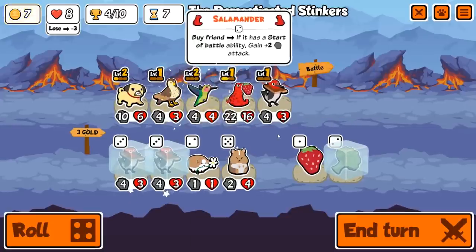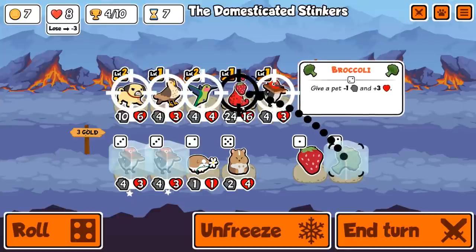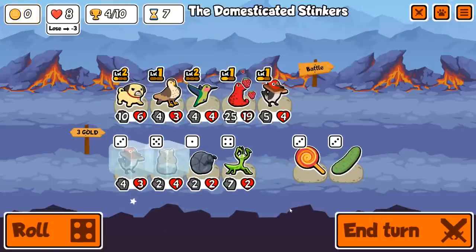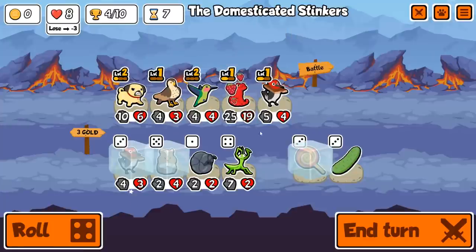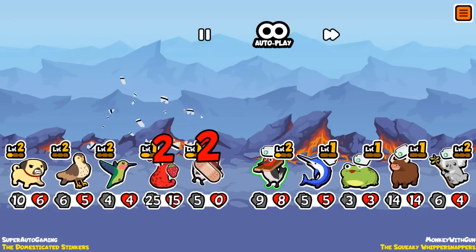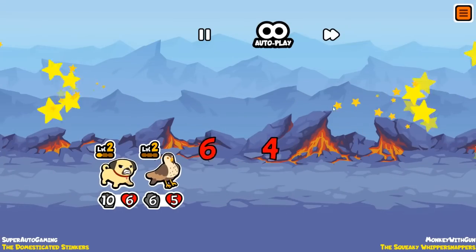We probably want to get Hamster first — Hamster is a very, very good unit. I think we freeze them and save them for next turn. I might Lollipop. I think we can keep it like this. I don't know, I might get rid of Hawk pretty soon, but I think I'd rather get rid of Hummingbird. Oh my goodness, so many things happened — doesn't matter.